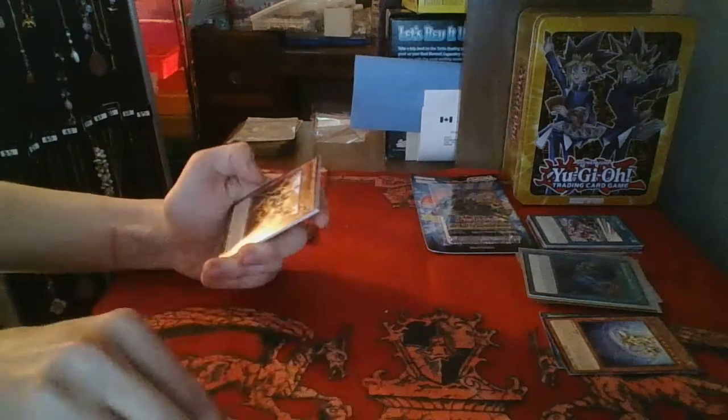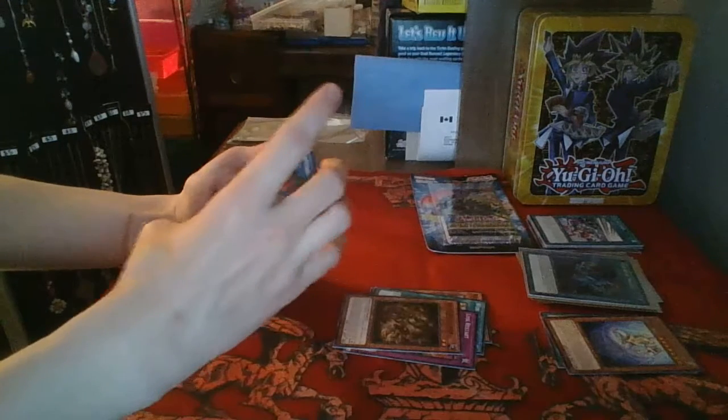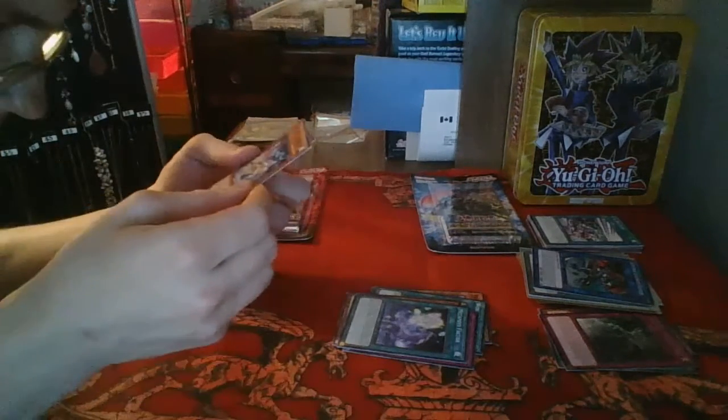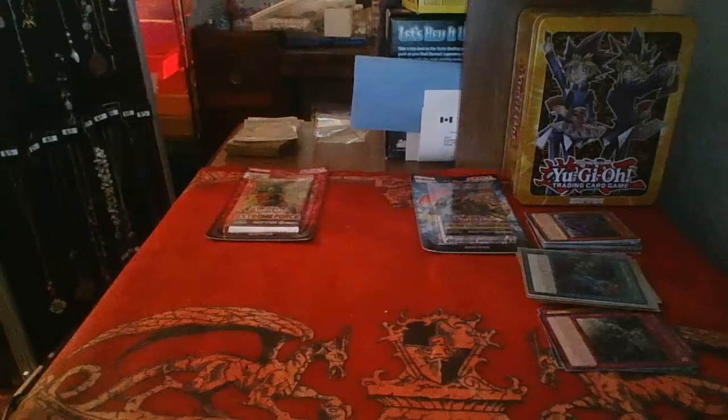Alright, come on Borrel. We've got Crawler Spine, World Legacy Clash, Link Restart, Crawler Ranveer, Sub-Terror Behemoth Fiendus — that looks really cool — Altergeist Camouflage, Metaphys Factor, Mecha Phantom Beast, Ray 10, and Vendread Strigoi. I didn't realize Sub-Terror had that monster method. Oh, that looks really cool.